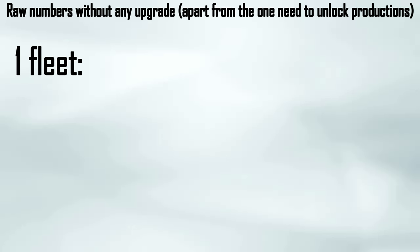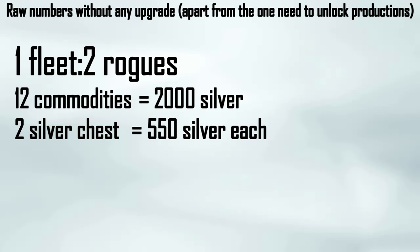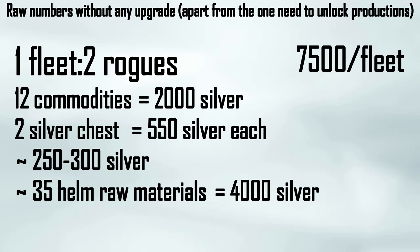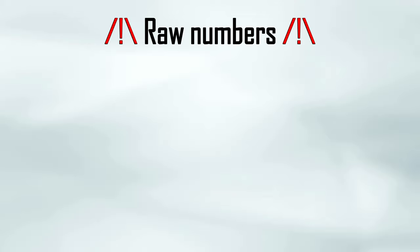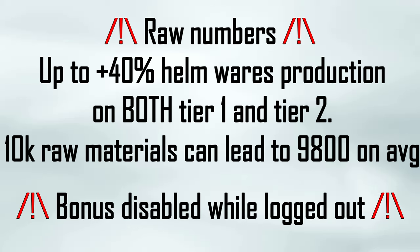Fleet of rogues — two of them — give you around 12 commodities worth 2k, two chests of silver worth 550 silver each on average, 250 to 300 silver for the killing, and around 35 materials worth 4k. So each rogue fleet is worth around 7,500 silver. With a group you can farm about 50 rogue splits per hour, 100 rogues in total, meaning you can do about 375k per hour with this method. These are the raw numbers — if you have upgrades or your group farms faster, you'll make more. Just be aware that if you have the upgrade that produces extra helmwares, the bonus doesn't work while you're logged out. So make sure to start production according to the time you're going to play in order to maximize your earnings.